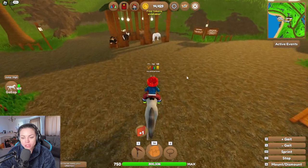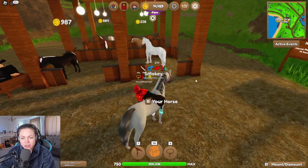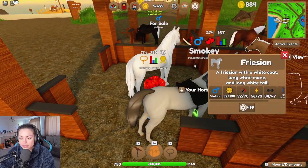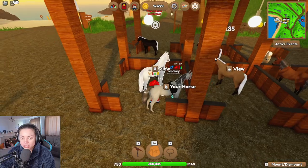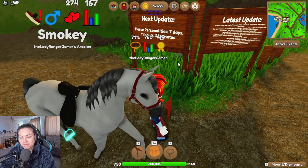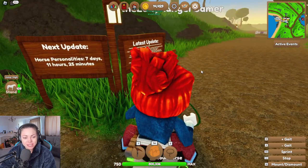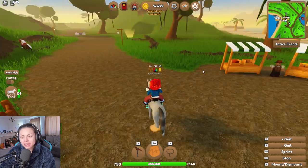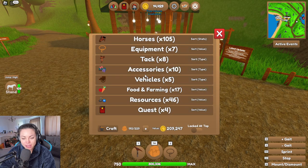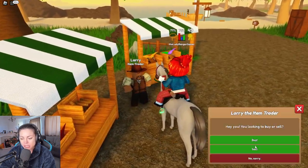Do I have enough resources? Oh look at this gray one — oh my goodness, is that a Frisian? Have you seen the mane on that Frisian? I love that! Do I want to spend five pounds real money on that? Maybe. There are going to be horse personalities too — Roblox, you are doing a good job! I don't know how many resources I have left.